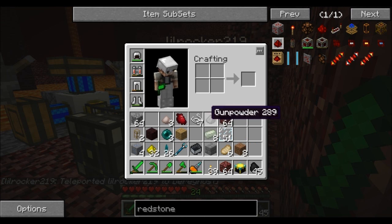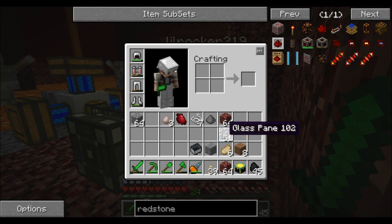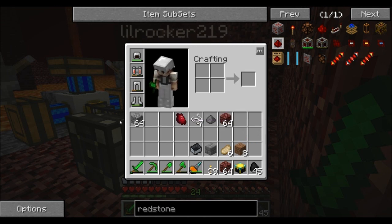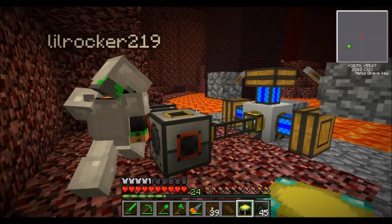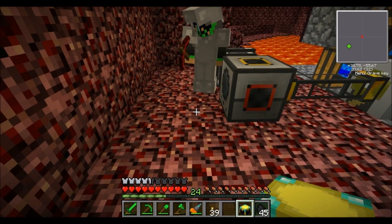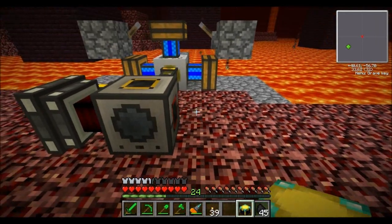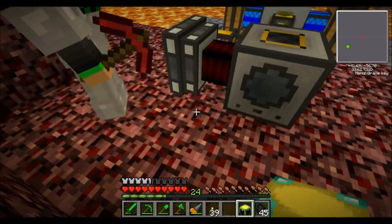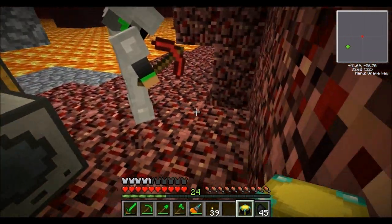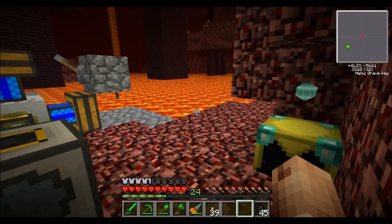Throw those in there — there's no point to this. Did I really have this much stuff? I'm gonna go kill some witches. I don't want those. Anyway, where does the chunk loader go? It goes just wherever — anywhere near here. So yeah, this will work. I would place it right in this corner — just place it right there.